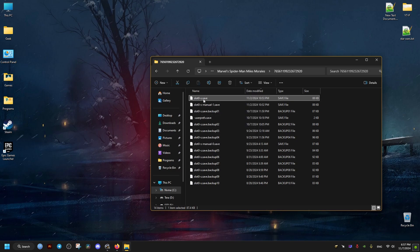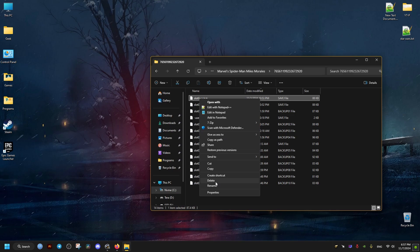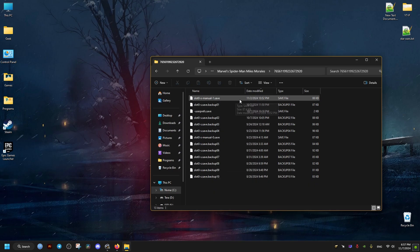Then we go to the latest backup — it's going to be on the top. We rename it to the name we just copied, along with its extension as well. Paste it in like this. It's going to give us a warning, but we'll just click yes. OK.